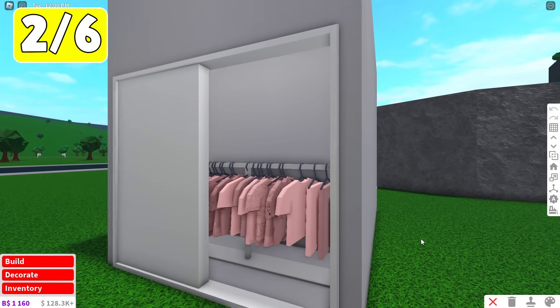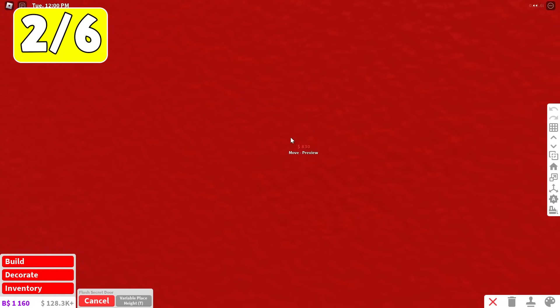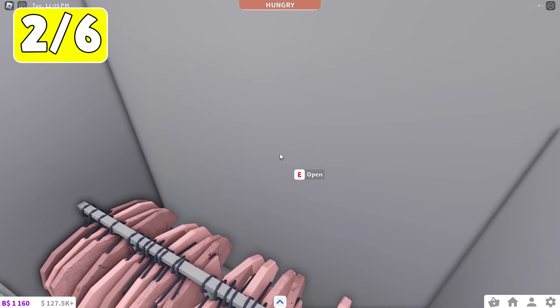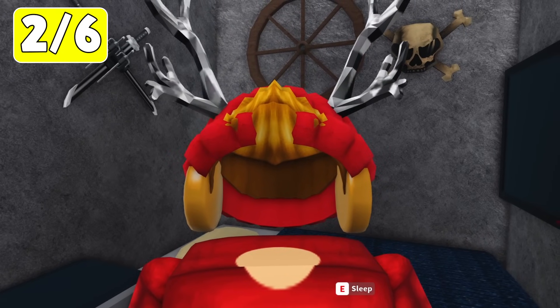Let's say you have a closet made just like this one. If you go to your flush secret doors and place it on the back wall, if you press T on your keyboard it'll allow you to place the door higher. Now if you walk on over to your closet, jump in, and press open, you're into your new secret base — which even has a cool little mini fridge.